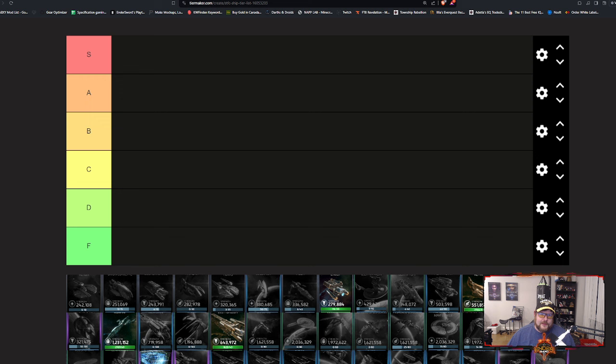Endersword here again, this time with a tier list of all the ships available in Star Trek Fleet Command. There are currently 91 ships available for players to build and use, and I wanted to go through what the general utility and usefulness of those things are to players — which things maybe you should focus on, which things you can ignore or skip, and which specialty ships you should be pursuing, to help you plan your future in the game.